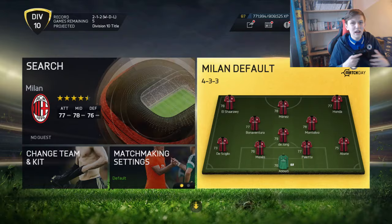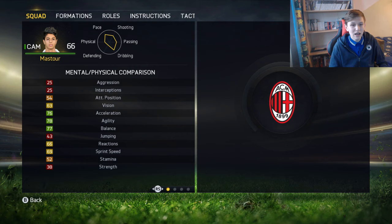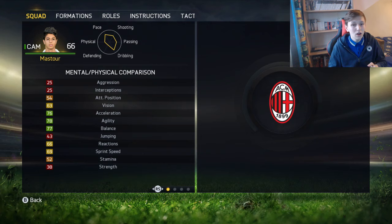Anyway, you all know that I'm a mess, so let's just head straight into it. I want to show you what he looks like. There he is — he's a CAM, 66 rated. We're going to be playing him at centre-forward. Obviously, you want to see his stats. Not the best, but he has 76 acceleration, 78 agility, 77 balance. Not bad for a 66 silver.